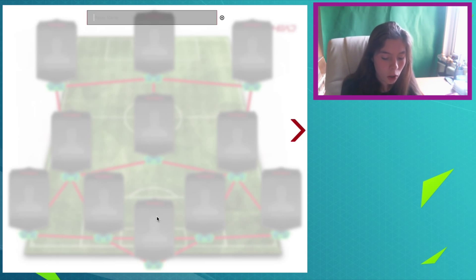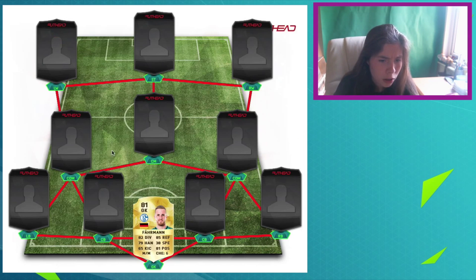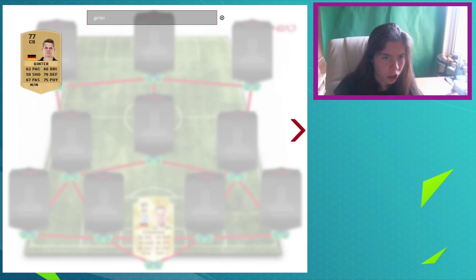In goal, we have got Farman, who's been upgraded — I think it was a 79, so I think it's been upgraded by two. Farman was an OP — and I mean OP — goalkeeper last season, and it was so good. This is also a hybrid squad, just so you know. We've also got Ginter, who is a non-rare.